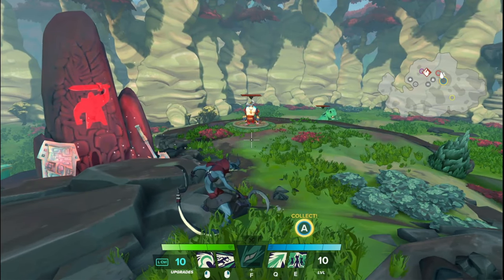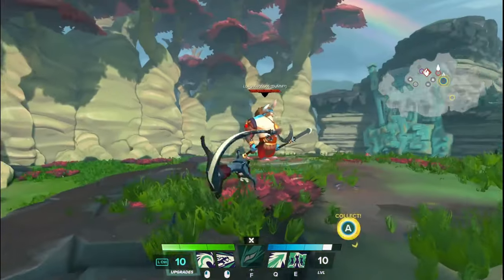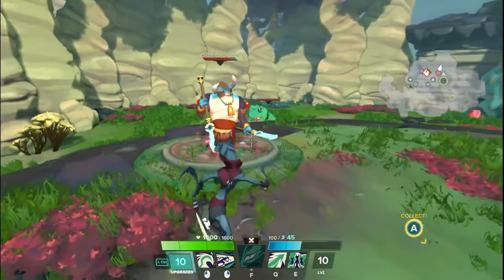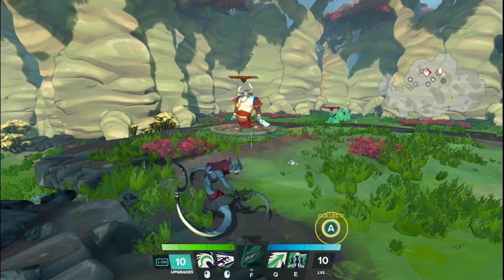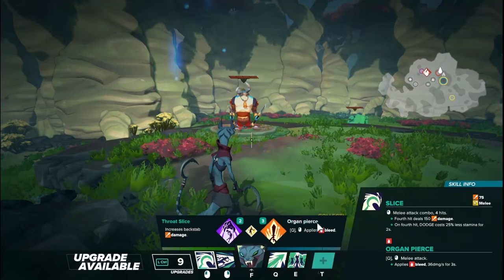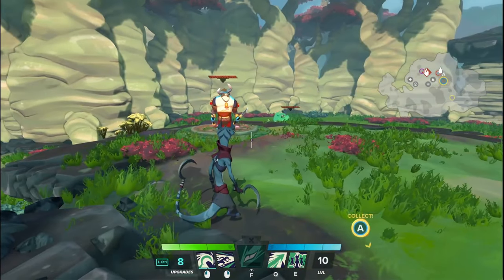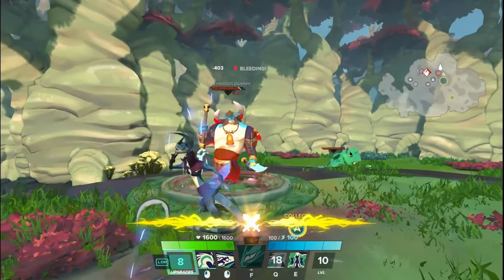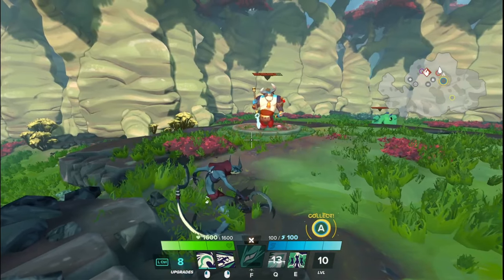Lots of changes for Kajir. First, his dodge attack was hitting twice whenever you used it at close range — it now only properly strikes once. That was always supposed to be how it worked; striking twice with the dodge attack was 100% a bug, and that's no longer the case. For Organ Pierce, it now properly does 36 damage every second for 3 seconds. It always displayed that way; it just now does what it's supposed to do.